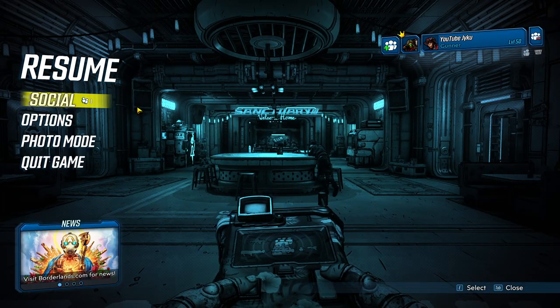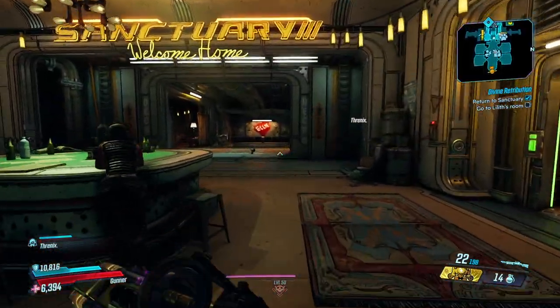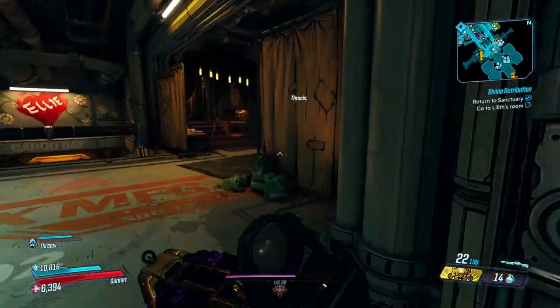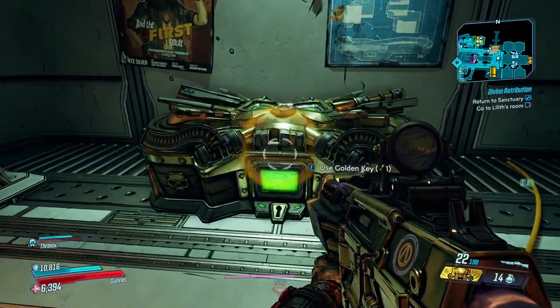Once you've done that we can now go use them on the chest. If you don't know where the chest is: once we spawn into Sanctuary we're going to run straight ahead, go through the little archway, turn right, and we'll be greeted by the chest right there. Just go up to it and interact with it.